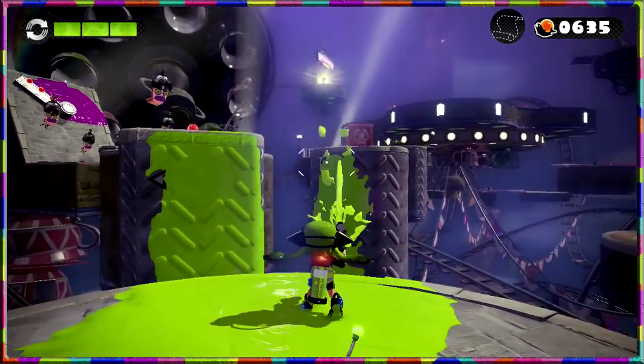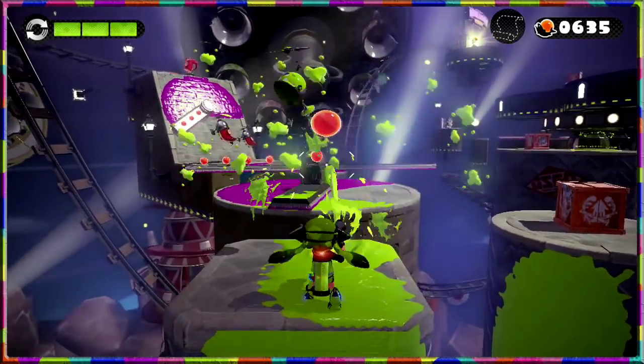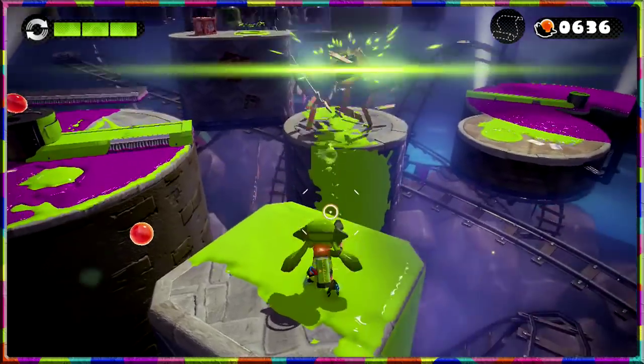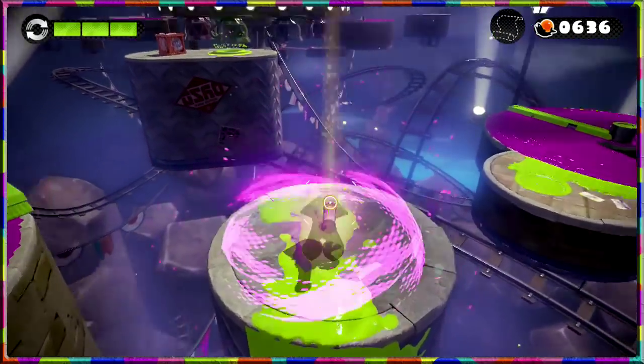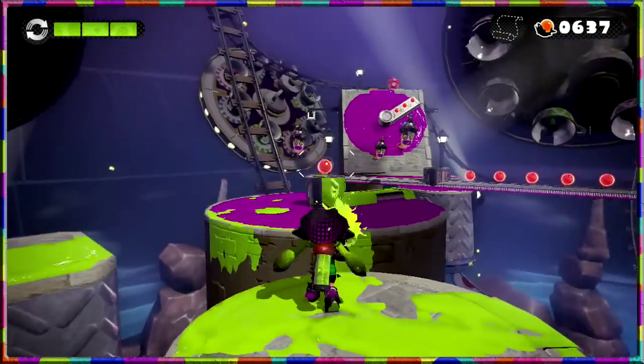I was wondering if I could paint that already, but we should probably just get as close as possible first. Hello octocopter, nice to meet you. Let's paint that spreader and go get ourselves some armor. Some nice easy jumps there, though some random stuff is low down.